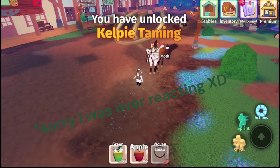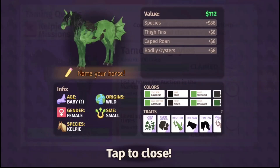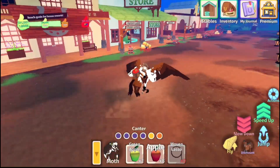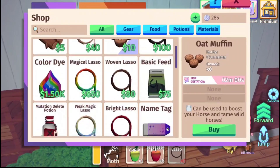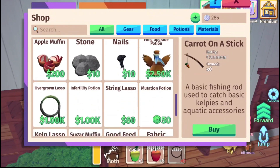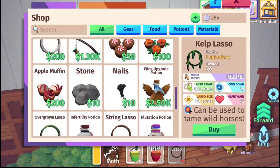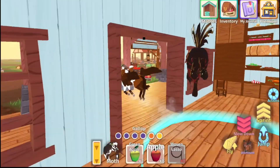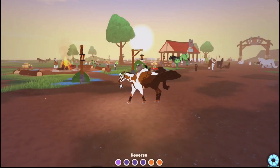Yes, I've unlocked it! We got a Kelpie, you guys — I'm so happy right now! You know what I'm going to buy? I'm probably going to buy a carrot on a stick, or a kelp lasso. I want to save up for a carrot on a stick. Yes, we got Kelpies! I'm going to grab out my little Kelpie so we can possibly breed it.